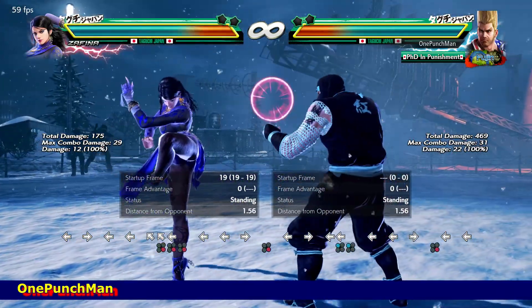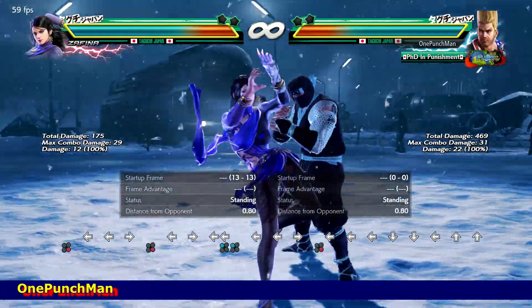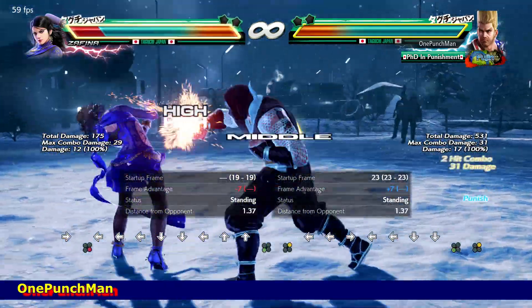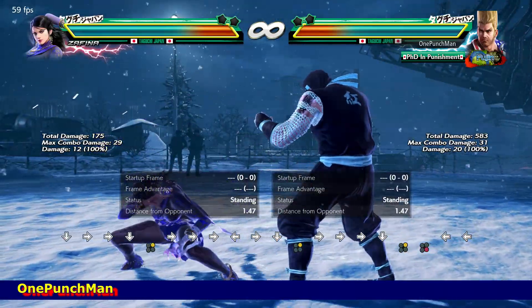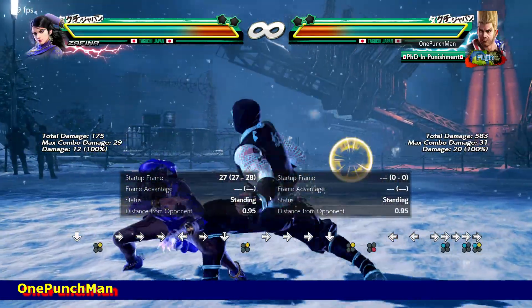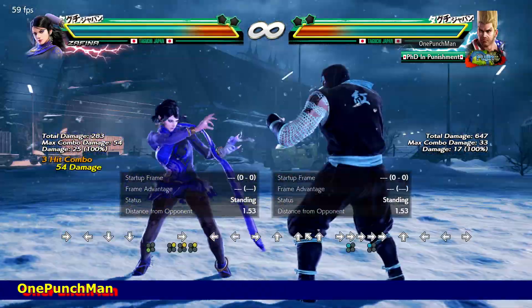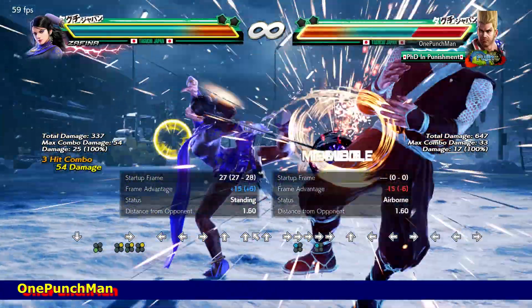By this move she converts to scarecrow stance, which is safe and can take sidewalk on both sides easily. Then this move, mostly used as minus 13 on block on the final hit, can take sidewalk to it. The second hit confirms the other two hits.